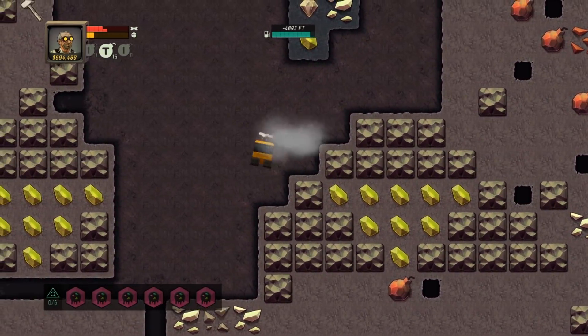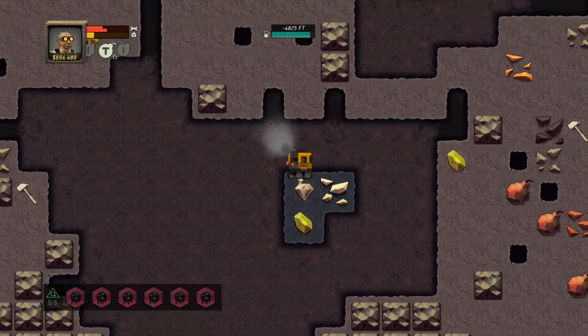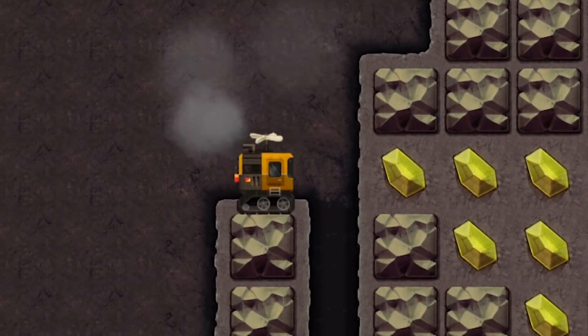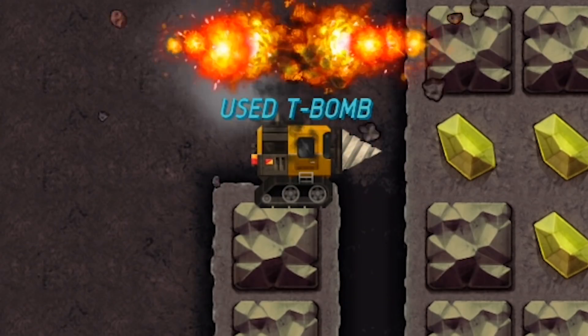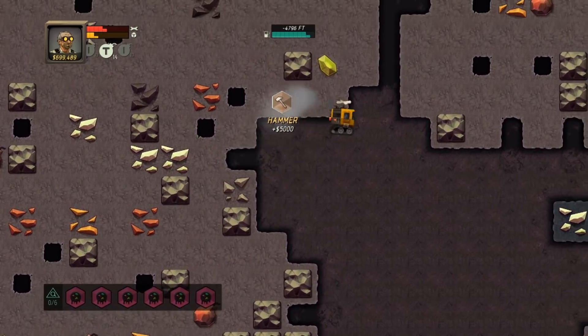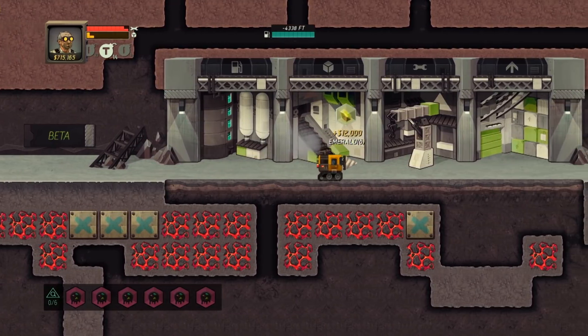Is it worth picking up all these emeralds? I guess it probably is. I'll get them and bring them up, because there's not as many valuable gems down deep anyway. I just screwed that up. But maybe the other bomb's going to save me? I'll use the T-bomb. Nope. Emeralds are overrated anyway.